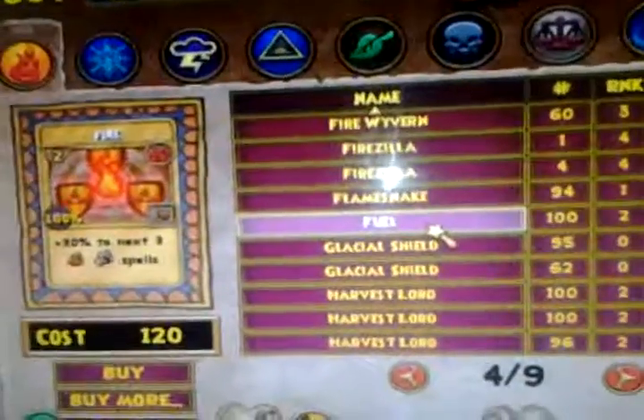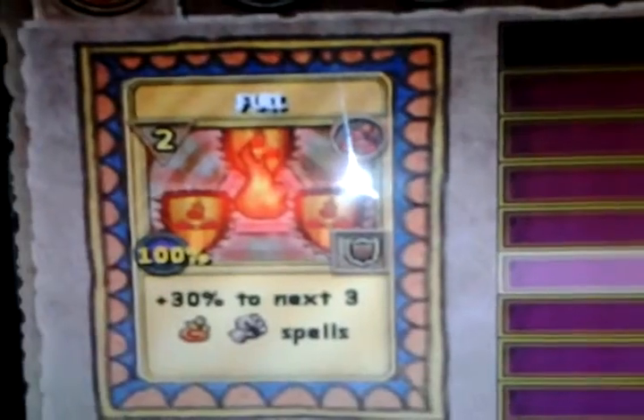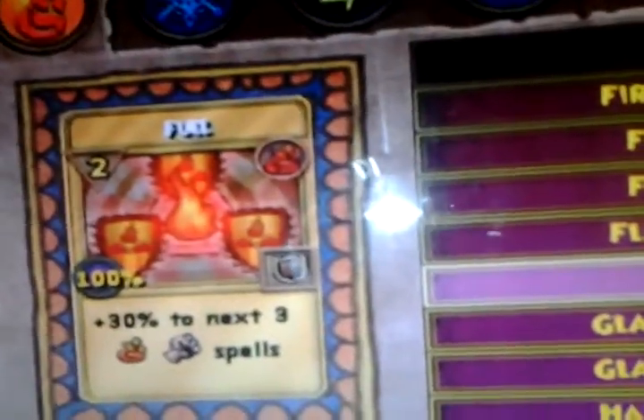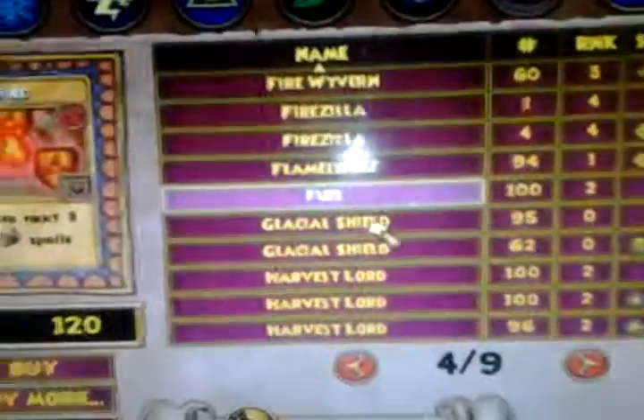If you're at a low level and you haven't got this spell, you're going to use Rain of Fire. Definitely get that, because it does damage over time, and it'll take the fire shields off every 3 rounds. That's pretty good right there.